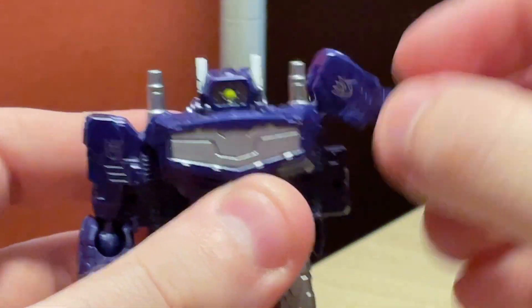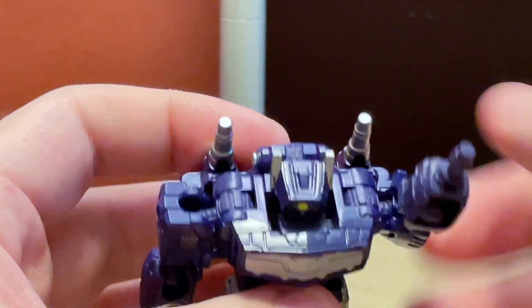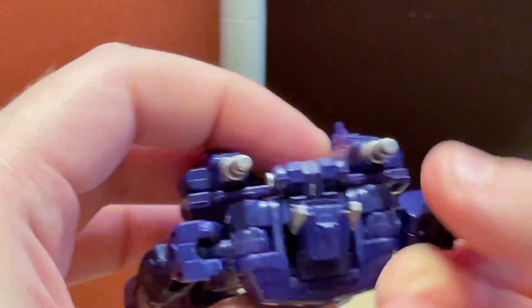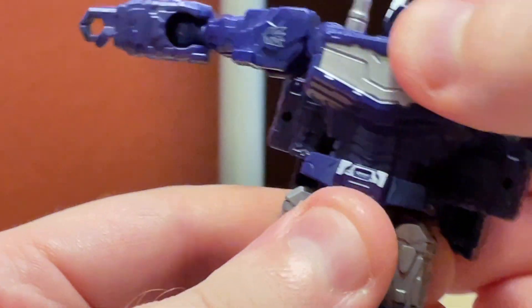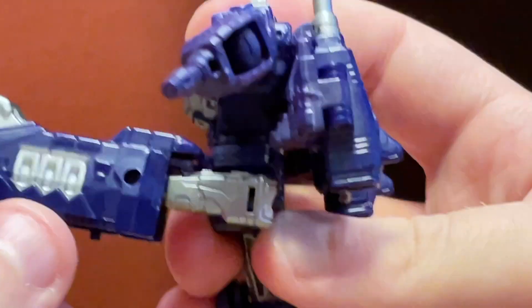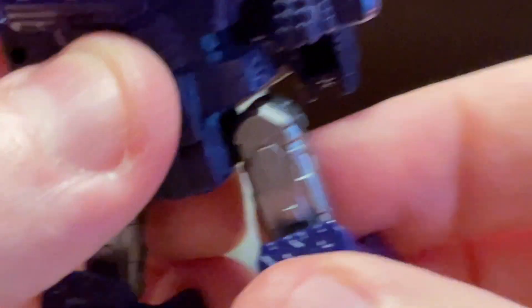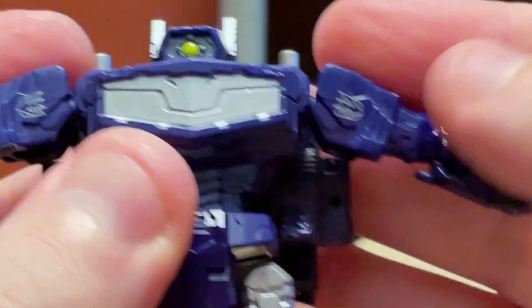In terms of articulation, core Shockwave can look left and right. The arms can go up at the torso joint as well as the ball joint in the shoulder, so the arm can go way up, though the transformation tab can butt into the backpack. You've got a ball-jointed elbow so you can bend 90 degrees and rotate. There's no waist articulation, but given how it transforms that's fine. The hips can go forward past 90, go back close to 90, and out to 90. You get a thigh swivel, and the knee is also a ball joint.